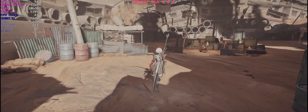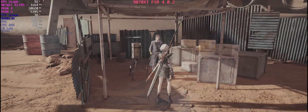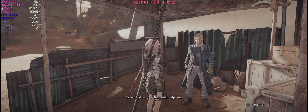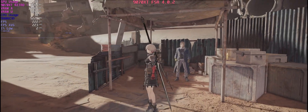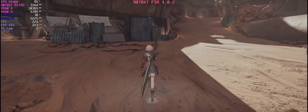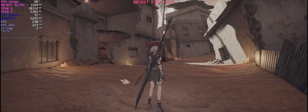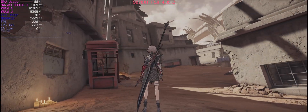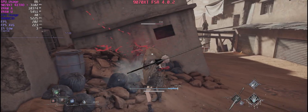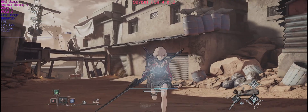I noticed because I've got access to the 9070 XT. I was happy to use it — it's just some games can throw curveballs. Anyway, I just thought I'd upload a video to show the differences between FSR4 on RDNA3 and RDNA4. I did notice it when looking at this guy here — his hair is a lot cleaner on the 9070 XT FSR4, but on the XTX it was shimmering a fair bit. When looking in the distance there's just more stability on the 9070 XT.